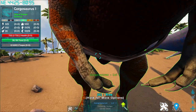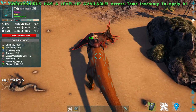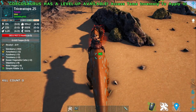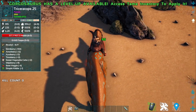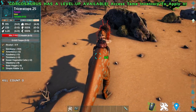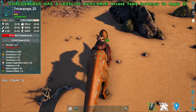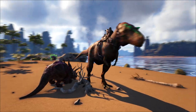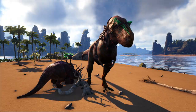Let's go over the Gorgosaurus abilities. Left click is a standard bite attack. Right click is a headbutt, which has a cooldown and does massive knockback. The X key is a heavy bite attack that deals bleeding damage. And the C key is his roar.